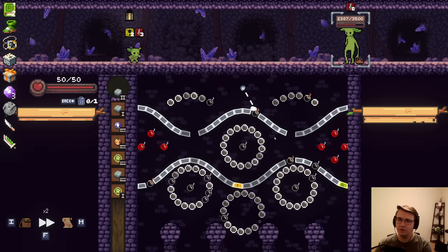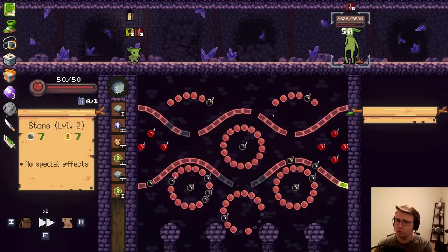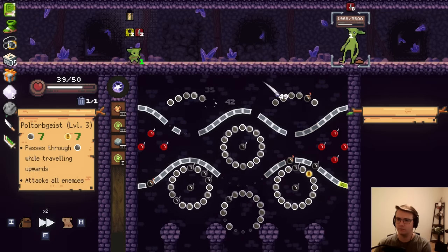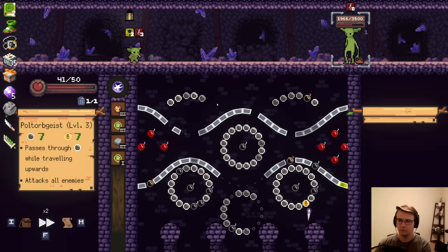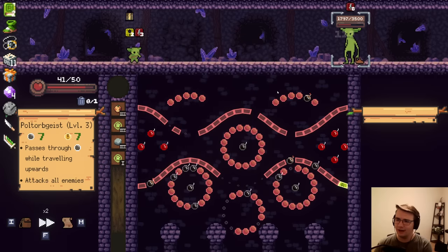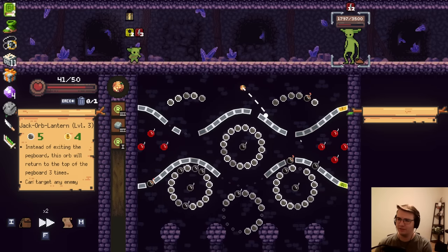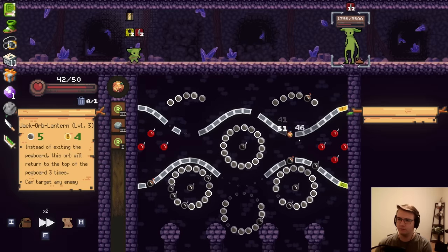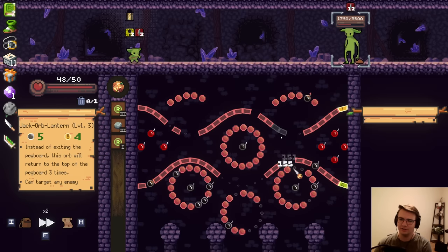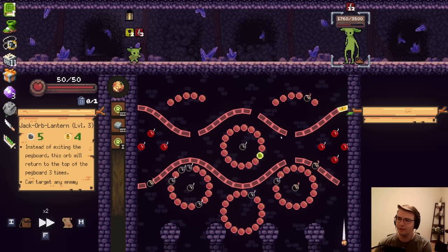I'll just skip the stone. This one's pretty good. Now Refresh Orb is just objectively my best orb — I'm going to hit the most amount of pegs with it. I'm not hitting much with two battles. I guess I'll hit a lot with Jack Orb Lantern. I kind of want to hit the Refresh — too bad the Refresh means I'll hit the crit. I think that's okay though. Sometimes you don't get the Refresh, and you get the crit anyway. Maybe this time — there we go.